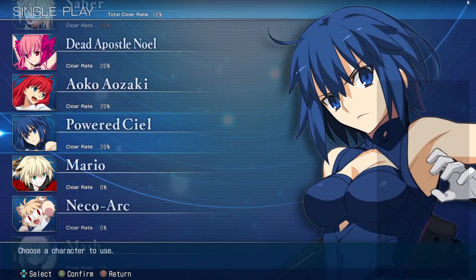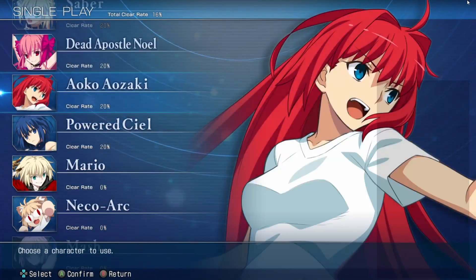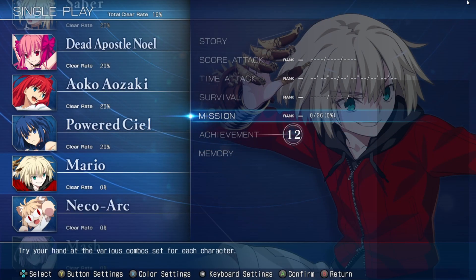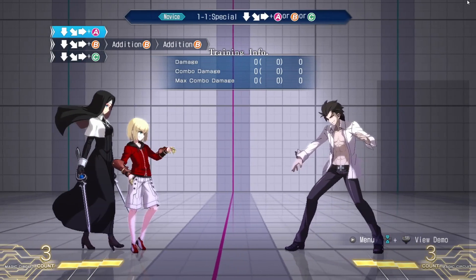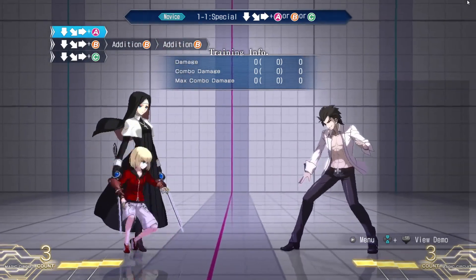Hi there everybody, this is Arkma and welcome back to more Melty Blood Type Lumina. Last time we went through Alco's missions and story, and this time we're going to be going through Mario's. I've actually done these before — twice actually — so I'll hopefully do this in a relatively okay manner.